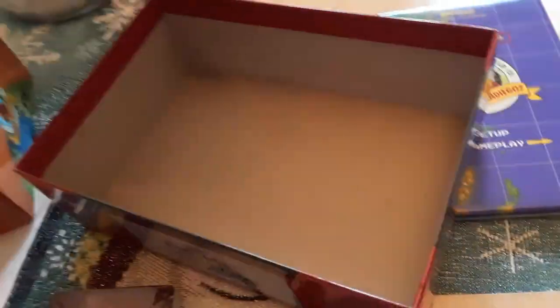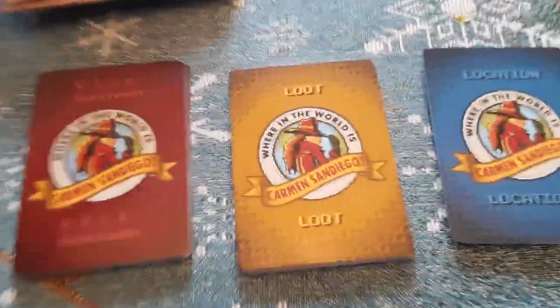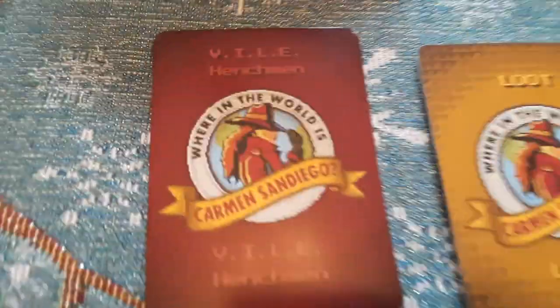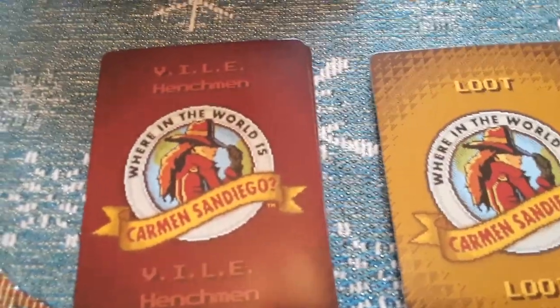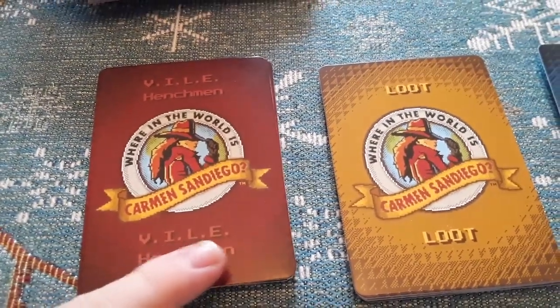This game is supposed to come with marker pencils but I don't see the marker pencils — they didn't include them. Here's the passport thing and here are the cards. We've got three types of cards: villain henchman cards — I forget what V.I.L.E. stands for but I think it stands for Villains In League with Evil.